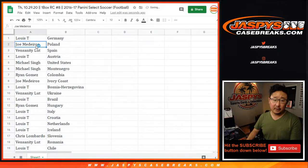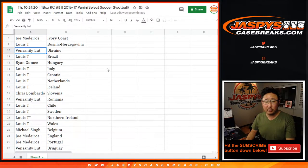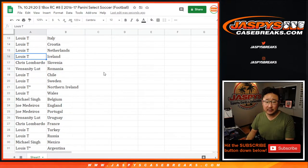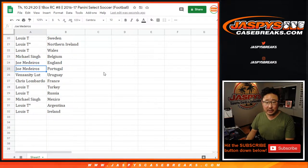Louie has Germany. Joe with Poland. Venn with Spain. Louie with Austria. Michael with the United States and Montenegro. Ryan with Colombia. Joe with the Ivory Coast — the Cote d'Ivoire. Louie with Bosnia. Venn with Ukraine. Louie with Brazil. Ryan with Hungary. Louie with Italy. Croatia, the Netherlands, and Iceland. Chris with Slovenia. Venn with Romania. Chile for Louie. Sweden, Northern Ireland, and Wales for you as well. Michael with Belgium. Joe with the three lines and Portugal. Venn with Uruguay. Chris with Le Bleu — France. Louie with Turkey and Russia. Michael Singh with L3 Mexico. Louie with Argentina and Ireland.